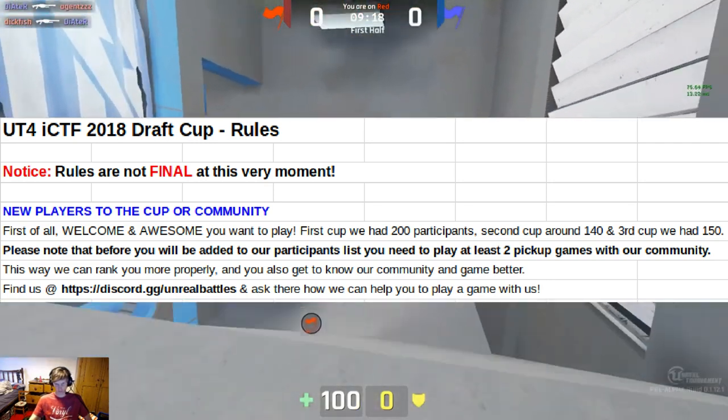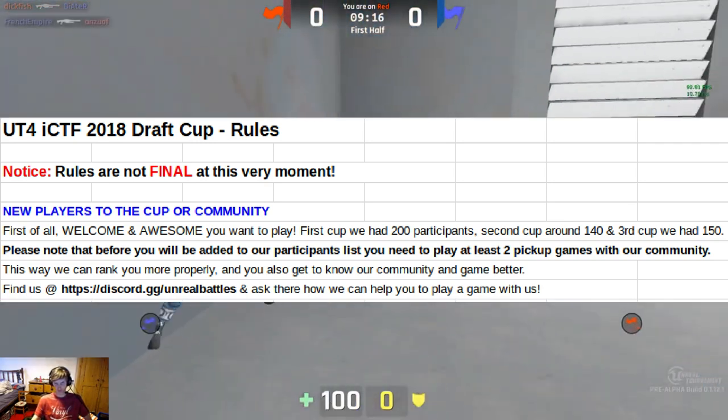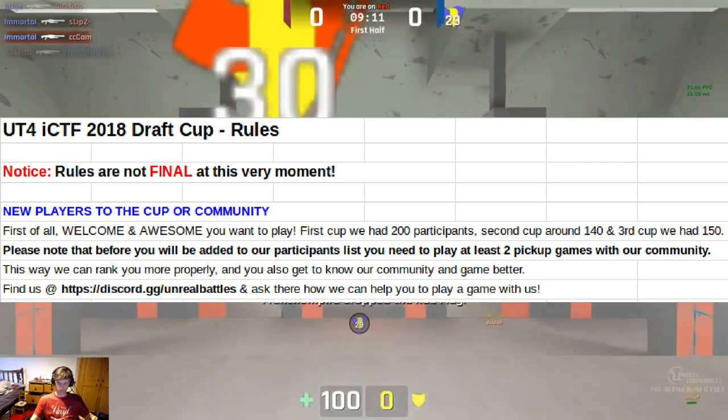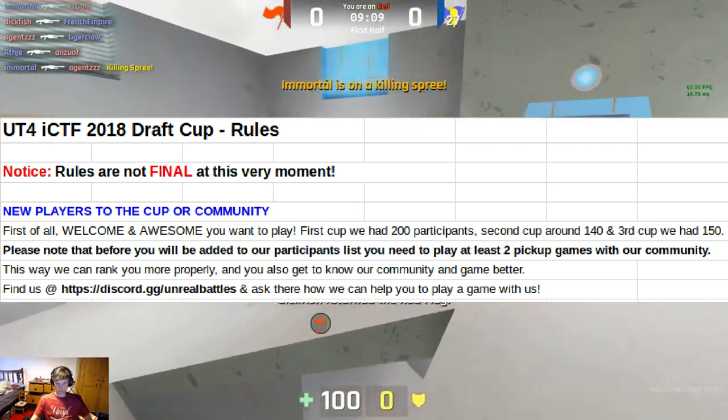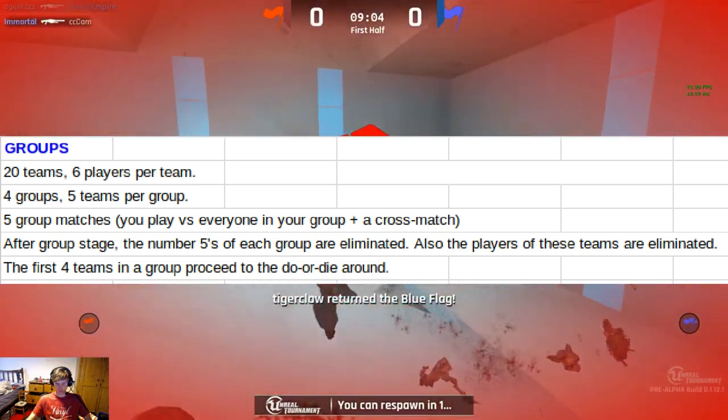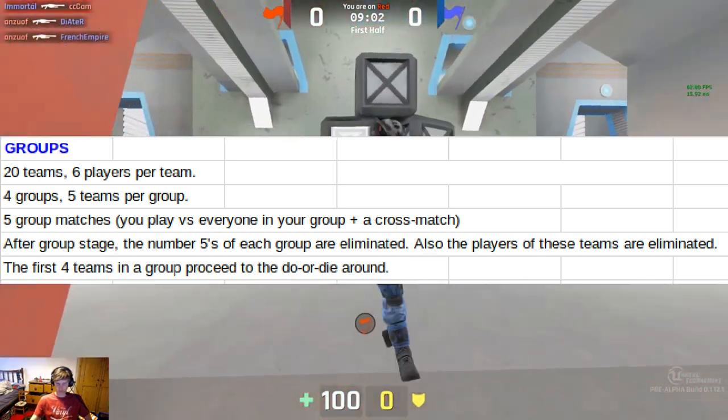The more games you play, the better you're going to get, and the better chance you're going to have of getting picked in the draft — because even if you're slightly worse, if someone knows you, they're more likely to pick you up. There's going to be 20 teams with six players per team, four groups, and five teams per group.